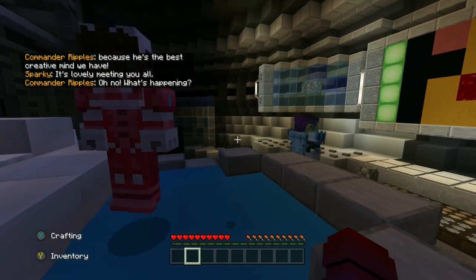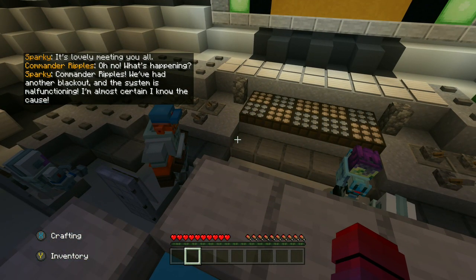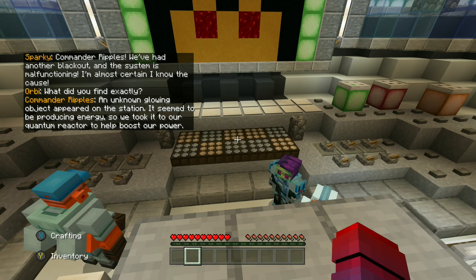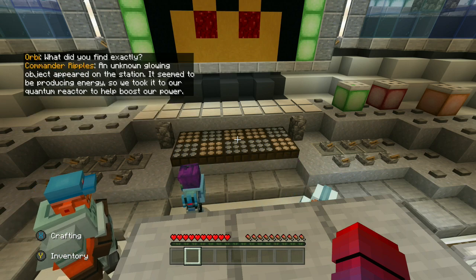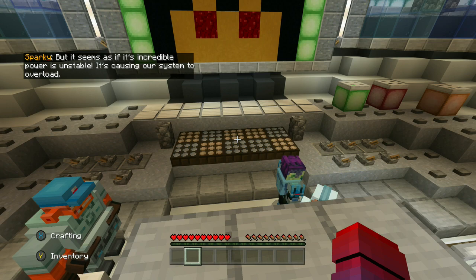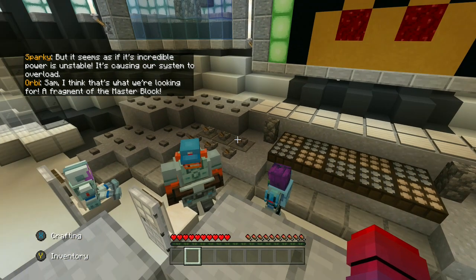Oh no, what's happening? Commander Ripples! We've had another blackout and the system is malfunctioning — I'm almost certain I know the cause. An unknown glowing object appeared on the station; it seemed to be producing energy, so we took it to our quantum reactor to help boost our power. But its incredible powers are unstable — it's causing our system to overload. Sam, I think that's what we're looking for: a fragment of the master block.